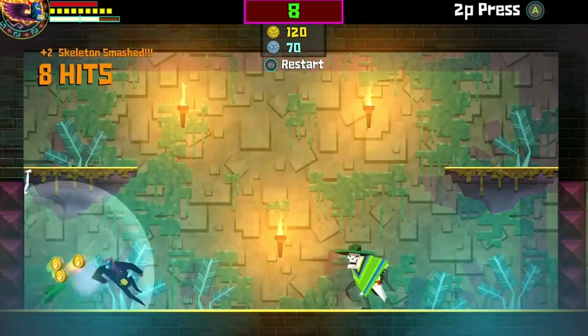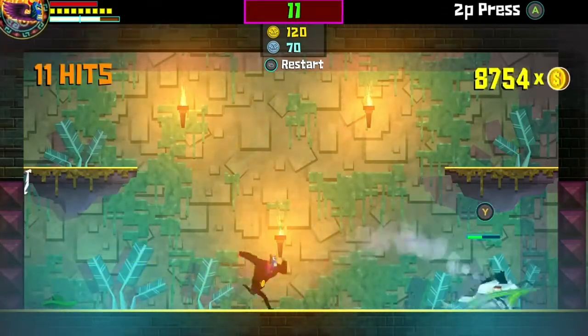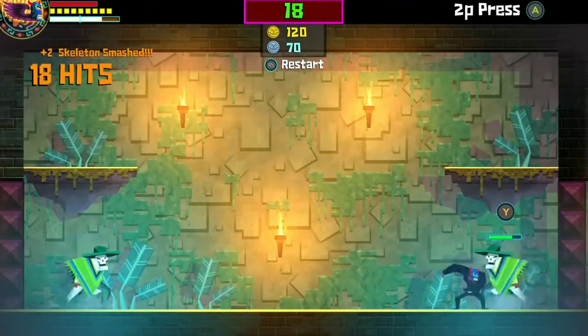With these guys, you just want to use X attack. You'll get 6 hits on each guy. There's no point wasting power attacks on them if you're going for hits, not kills.